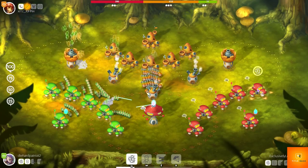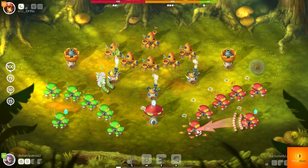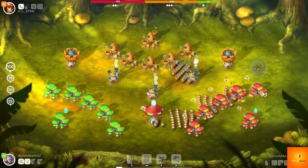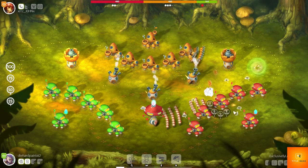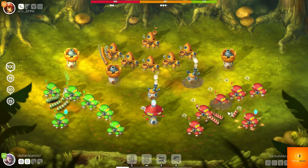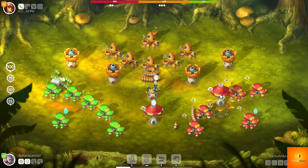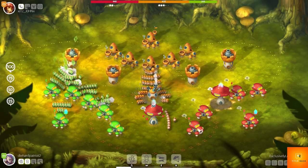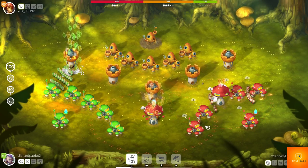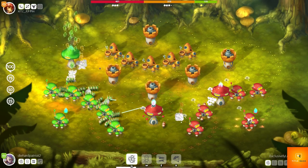I upgraded my minion creation tool so I always have plenty coming in. The orange player on top converted his tower into a capacity engine — you can actually do that to boost how many minions a location holds. I'm still moving newly created minions to the front lines, and I built another tower to defend those front lines so opponents can't easily push through.